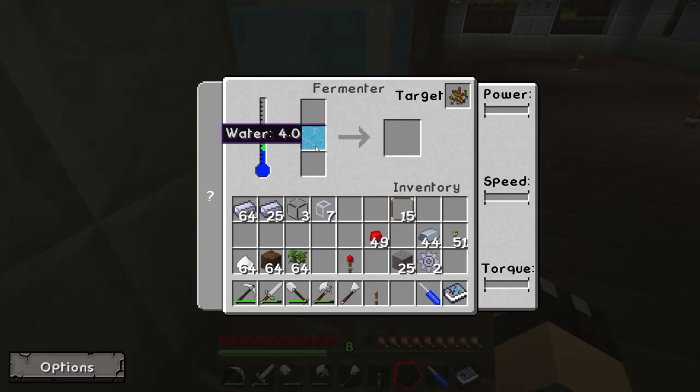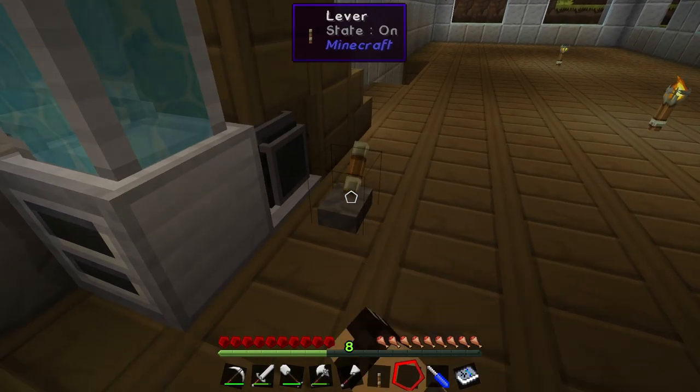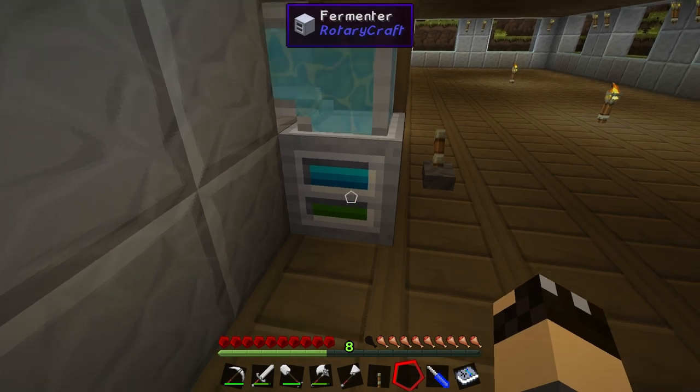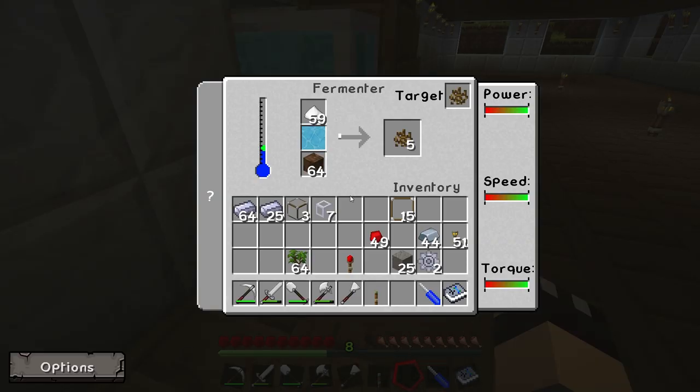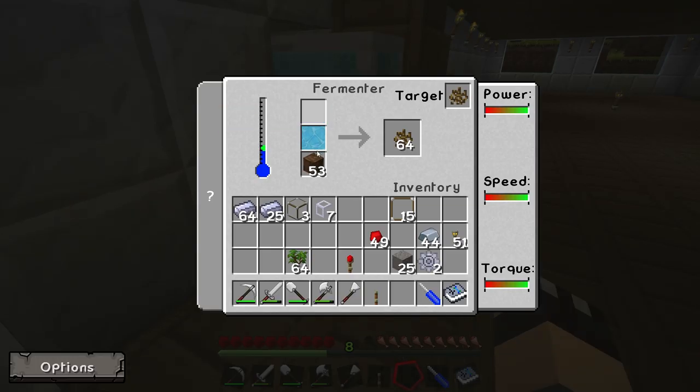You can see the fermenter is now full of water. The first stage is to make yeast. To make yeast, place a stack of sugar in the top slot and a stack of dirt in the bottom slot, then turn the engine on. You can see the blue and green lights on the front indicating the fermenter is working, and very quickly it is turning that sugar into yeast. The lights have gone off — it has used up all the sugar. I'll remove the dirt, and we have a stack of 64 yeast.